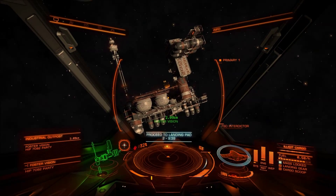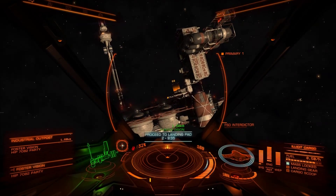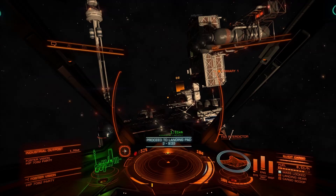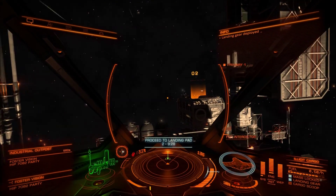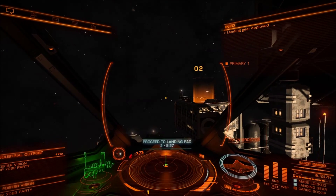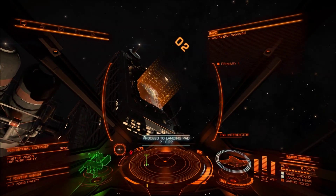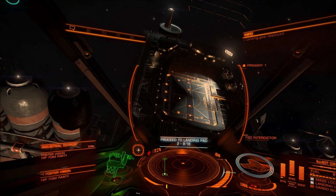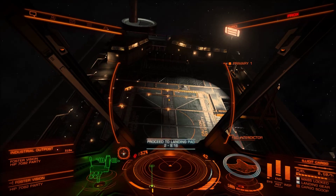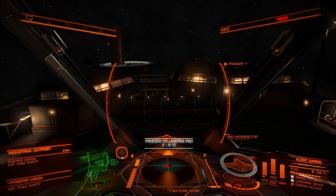You know what, I decided, screw it, I am going to continue the video. So I did repair my ship at the other station. This is the place where I'm supposed to drop the illegal cargo, Foster Vision. My ship does sound like a washing machine, but hey, what can you do? Landing gear deployed. So I'm going to cash in these illegal cargo shipments and we'll look for more missions.